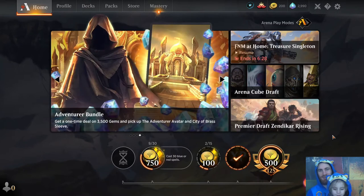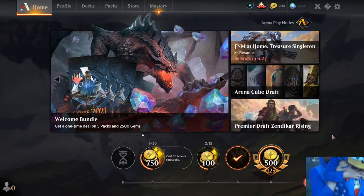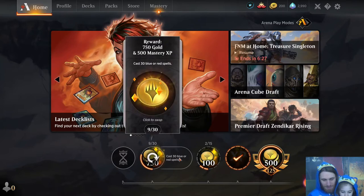Hey everybody, T1Glistener of Sonic here with T1 Stoneforge Sonic. She and I are Sonic Buddies because she's the number one Sonic fan in the world and I'm number one and a half. She's showing off her Sonic outfit — check it out, it has Sonic running on it, all over it. So she's a big fan, and I'm a big fan. My quest here is to cast 30 blue or red spells, which... you know, Sonic.